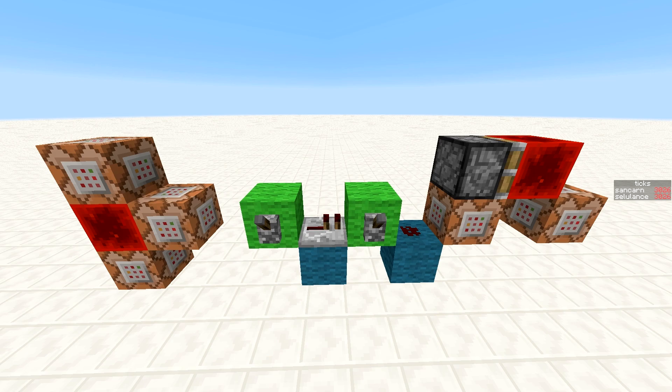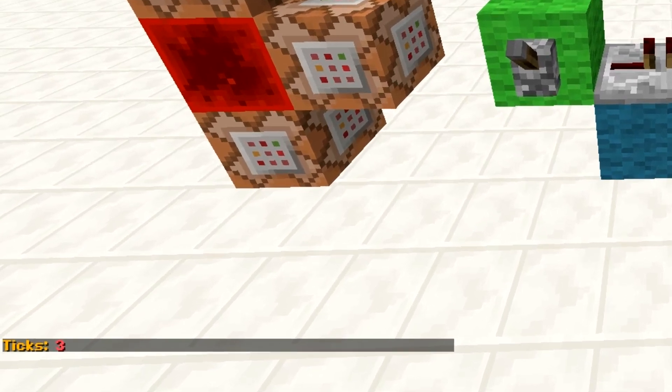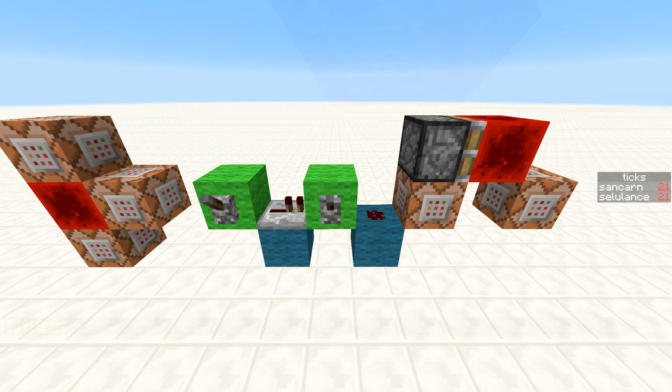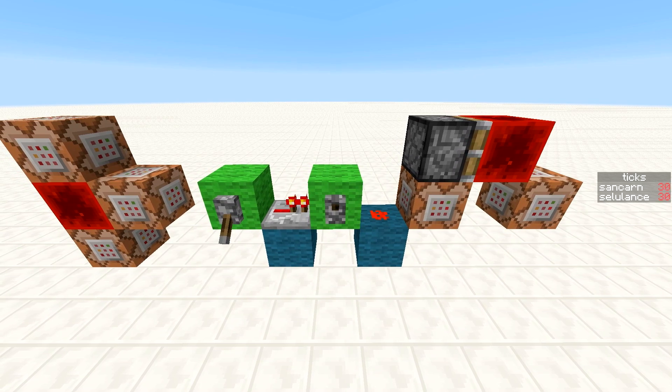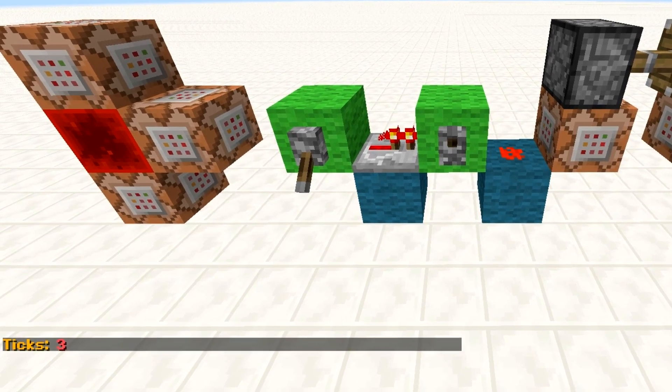When powering the setup with the lever: firstly, the command block will set the score to 0 ticks, then the piston will extend for 3 ticks. Upon the piston landing in its final location, the score will be instantly set in chat, since the piston provides a synced signal. The output from this experiment should be 3 ticks, and when powering it with the lever we can see that it is. But what about the repeater? When we power the command block with the repeater, first the command block should activate one game tick after the piston starts extending, then 2 game ticks later the second command block should activate instantaneously. This means that the command block will say 2. Though this is true in theory, it doesn't actually happen this way.